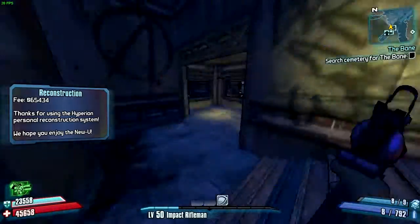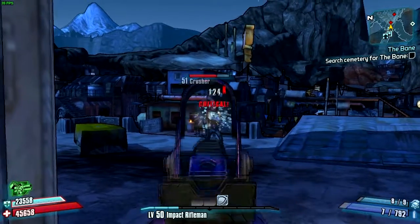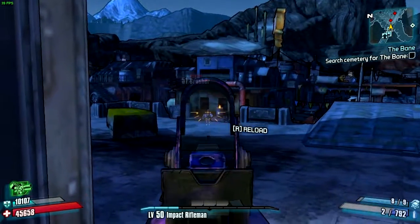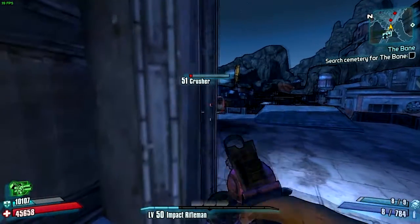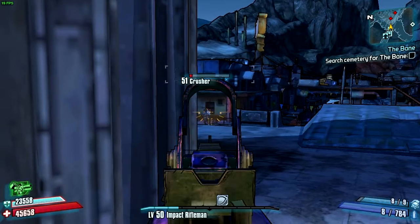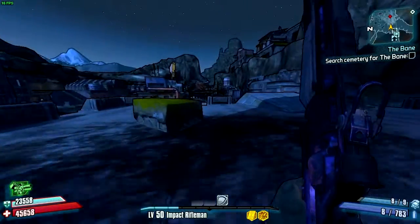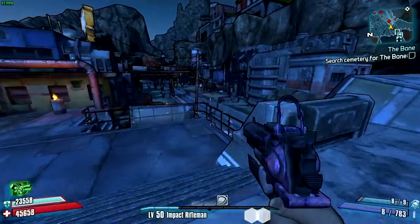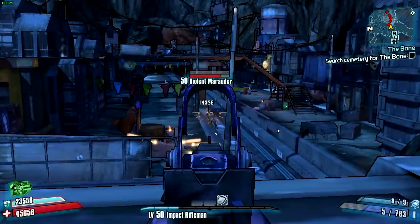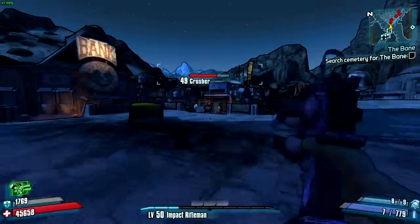Alright, so we're back here with the gameplay. Pretty much the way this shield works is when your shield is full — like there's no damage to your shield at all — it does that extra amp damage. The extra amp damage on this shield that I have was 35,528. So when the shield is full and I shoot a bullet, it does the normal damage plus that extra 35,000 damage. And when it does that extra damage, you'll hear this noise right here. I don't know if that's just the specific noise the Maggy makes, but every time I get the bonus damage from the shield, it makes that noise.